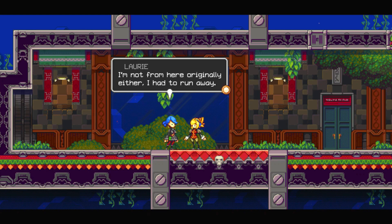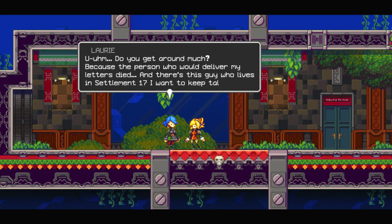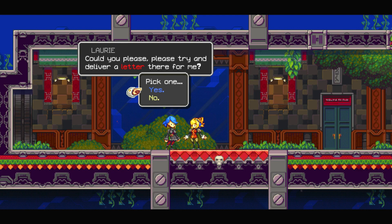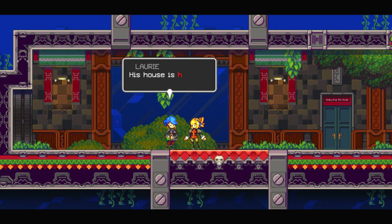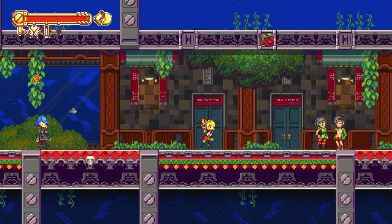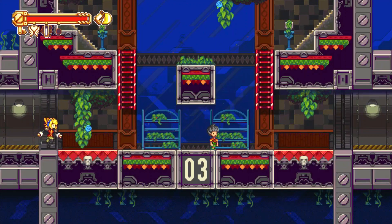I'm not from here originally, either. I had to run away. Did we get around much? Because the person who would deliver my letters died, and there's this guy who lives in Settlement 17 I want to keep talking to. Could you please try and deliver a letter there for me? Thanks. Here's a letter — his house is House 10 in Settlement 17. Lori's letter. That's going to be something for later.